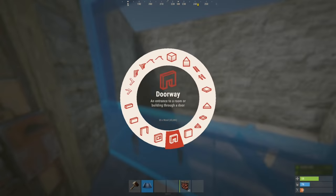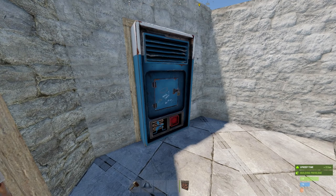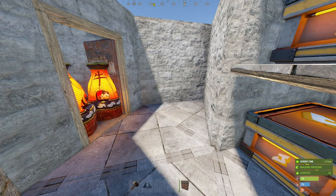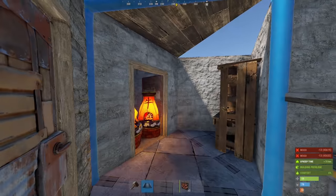This will later house a vending machine, but for now, furnaces. And to the right, place a furnace or your workbench, which, after adding a few doors, will allow us to jump up to the second floor.